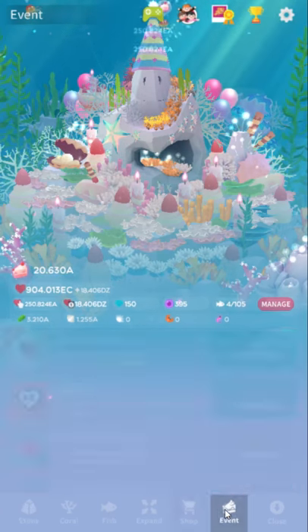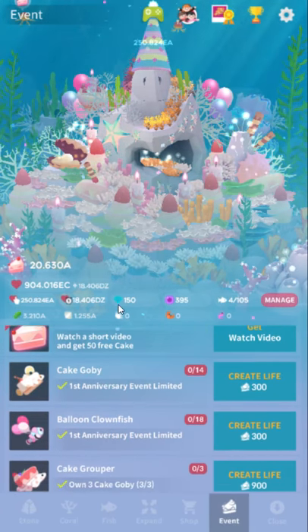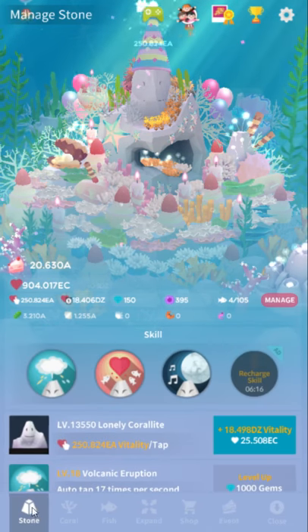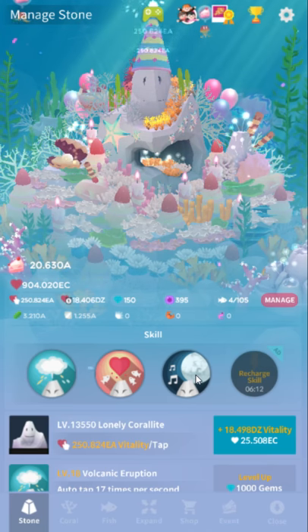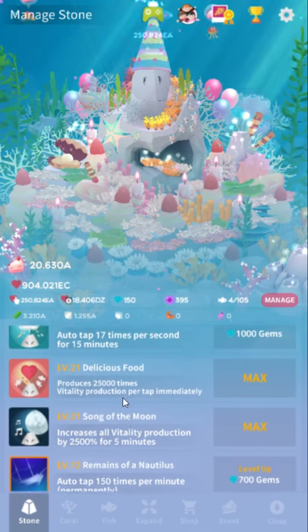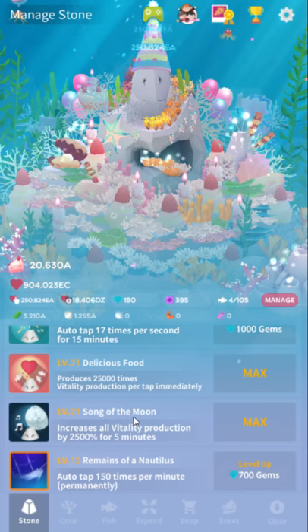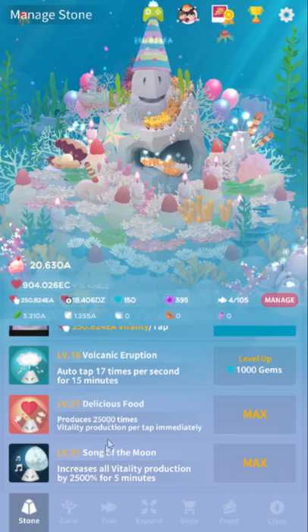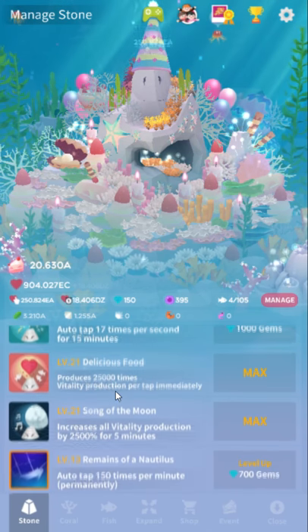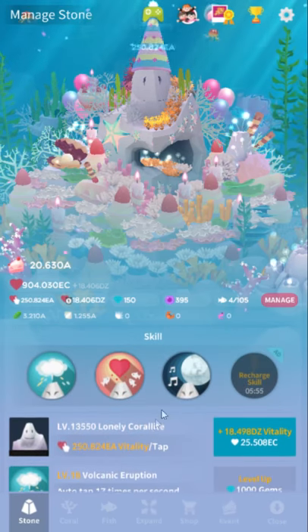Note that event stuff is a lot of people's first event. Event fish cost their own currency — it's completely unrelated to your main game progress, your vitality, and so on. So don't worry about any of that, except your level of Song of the Moon is very relevant, which is why Song of the Moon — both for vitality and events — is one of the best things to level up. You're going to want to get that to at least level 11 pretty much immediately. Getting it to level 11 is probably where you should spend basically all of your gems at the very start.